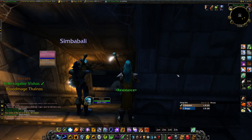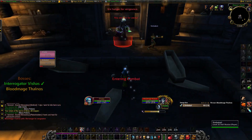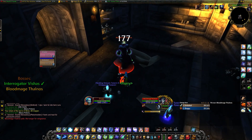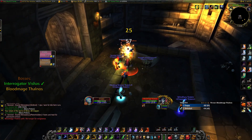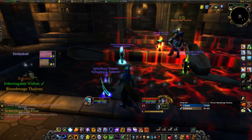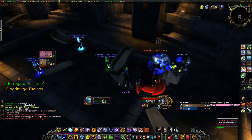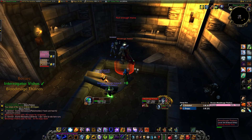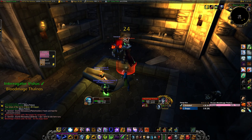Bloodmage Talnos is quite the challenge for us, so same as with Vishas, we both pop a minor magic resistance potion before the fight. This guy casts shadow walls, which you can line of sight if you play better than us, and a blast wave that deals a lot of damage and is pretty much unavoidable, as well as a flame spike which you can and should avoid. It's important to know that you can't interrupt this guy's spells. Talnos has about 7.5k life, and as long as you don't screw up, you should be able to barely down him with potion usage. If you do a better job using line of sight, he should become much easier.